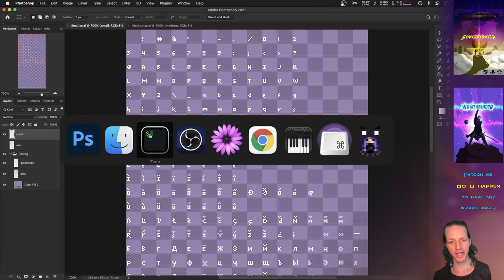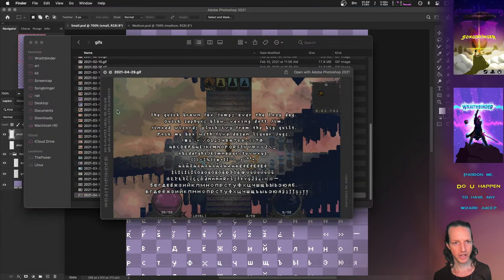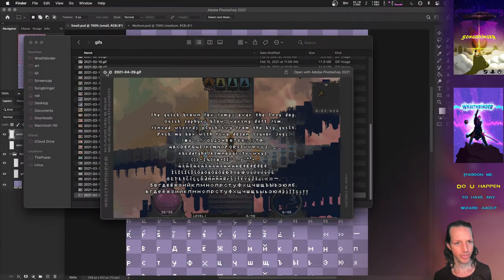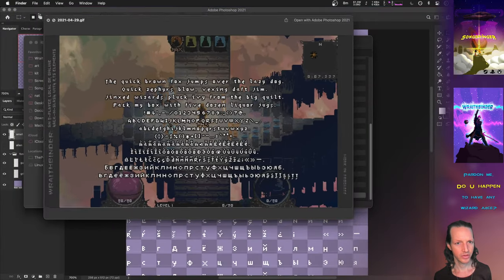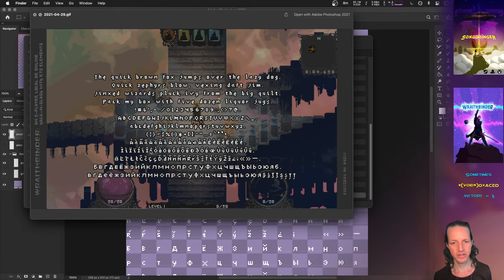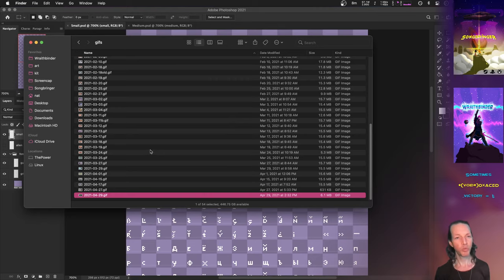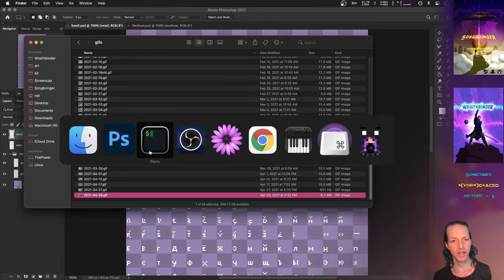Especially when you look in the game, there's actually a pretty big difference between the two. This is what it looks like with this new medium font versus the old smaller font — all the letters in place, with a few sentences too. Being able to have readable fonts and readable health bars is a really, really huge win.